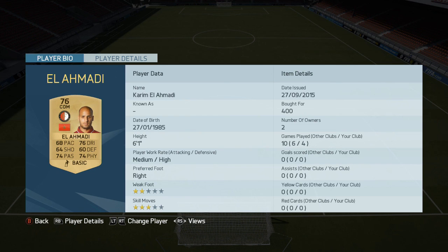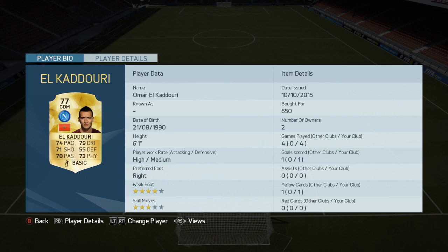El Mohamedy is an absolute workhorse of a player. Really good on the ball and got good passing too for a CDM, as has his compatriot El Khaduri. Probably better as a midfielder or a CAM, but I use him as CDM. He's got decent weak foot and skills as well, and really, really good passing.